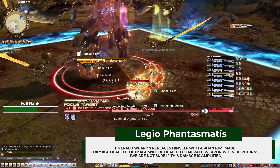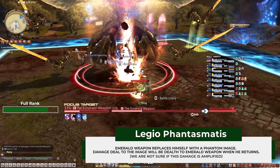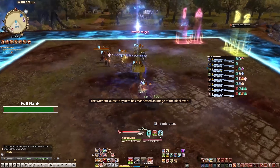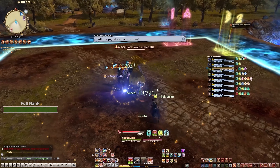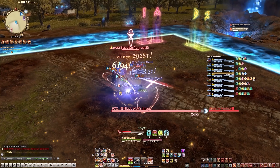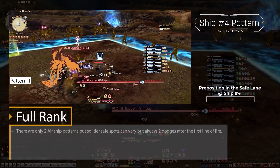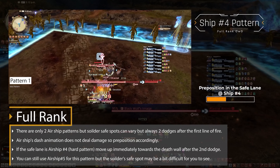Legio Fantasmatis and Full Rank: the goal here is to look for the ship with a number 4 or a number 5 closest to the soldiers and stand in that lane to dodge incoming lines of fire. Once the soldiers converge, look for the two empty spots and dodge accordingly. Don't worry, there are only two patterns to the airships.